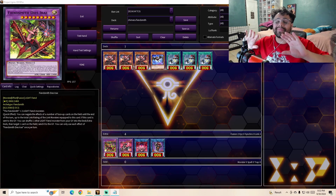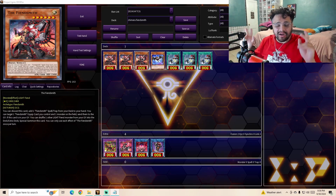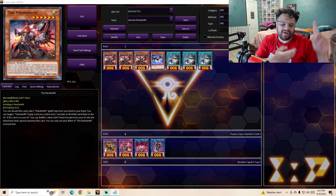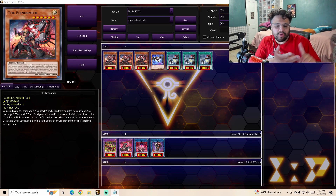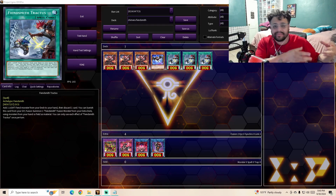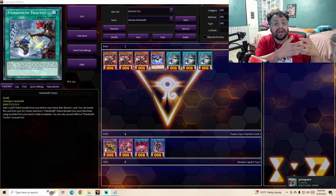Now that we know what the cards do, it's important to know what the archetype is actually trying to accomplish. The main focal point of this engine — the main reason you're going to be playing this in your deck — is because it gives consistency to any archetype, and it does so without requiring any resource other than one Fiendsmith. One copy of Fiendsmith can allow you to go into a full Snake Eyes combo just by having this card, all without committing Bonfire, the Normal Summon, Original Sinful Spoils, Adia Bells, or any other starter already in your hand.